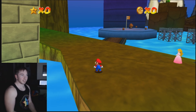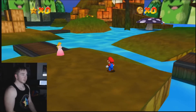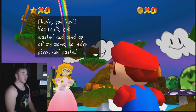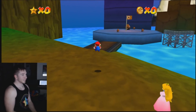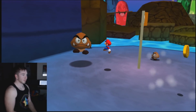Let's talk to Peach first so you can get the story of this Mario. 'You large, you really got wasted and used up all my money to order pizza and pasta. You're in debt, little man — you owe me at least 25 stars. Buss off and work.' Very straight to the point — just a little bit of an introduction and the game gets going.